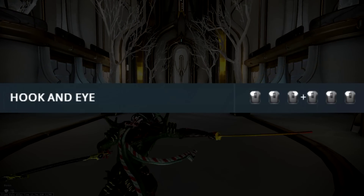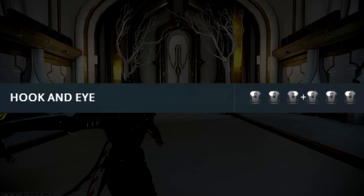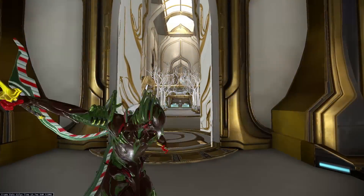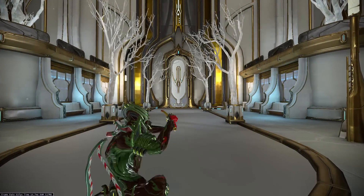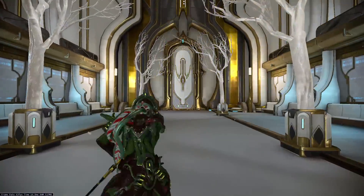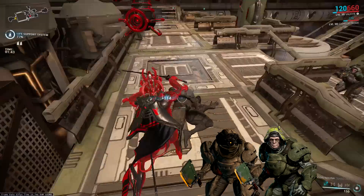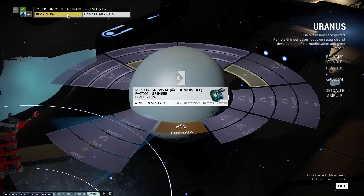The fourth and final combo is called Hook and Eye — just hold the block button while mashing the melee button. It starts off with three regular strikes, then a strike that does 33% damage, and it ends with a dash that will hit all enemies in a straight line. The charge attack looks amazing with this stance. This stance drops from the Grineer Arid Butchers and Grineer Frontline Butchers, so you can do pretty much any Grineer mission except for Uranus, where you'll get Drakkar Butchers who don't drop this stance.